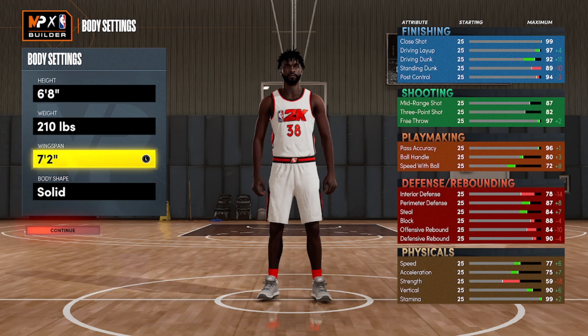The main reason I feel this build at six-eight will be the best big in the park is because of the badges it unlocks. Not a lot of builds can have gold rim protector, intimidator, rebound chaser, and clamps - that's a double dab combination. Those are hard to get all together.